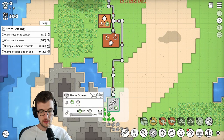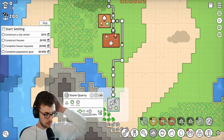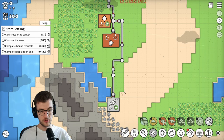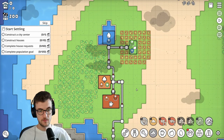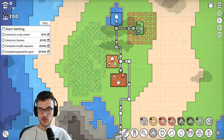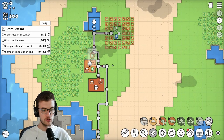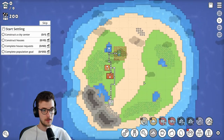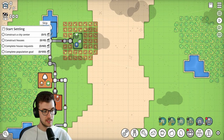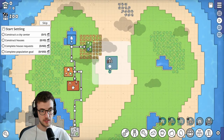Let's resume. Is this turning stone? We've got our stone quarry up and working. We have to build a city centre, construct houses, complete house requests, and complete the population goal of 120 people. There's no suggestion on where to build things at the moment, apart from the city centre. Let's put it right in the middle.